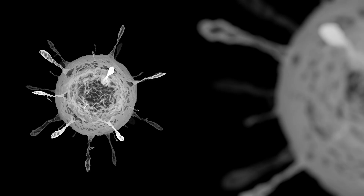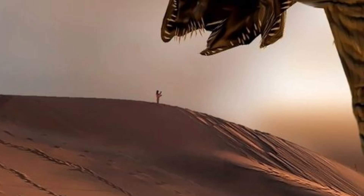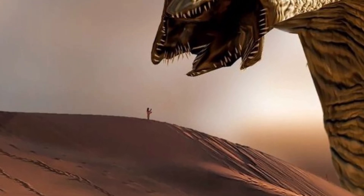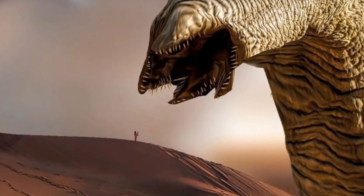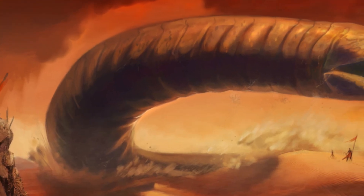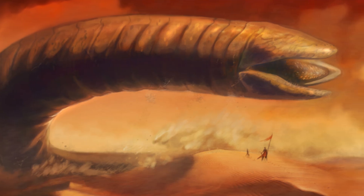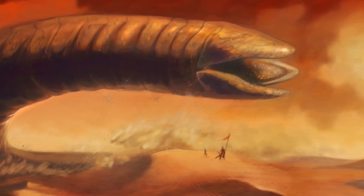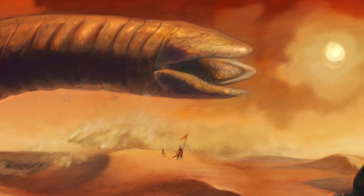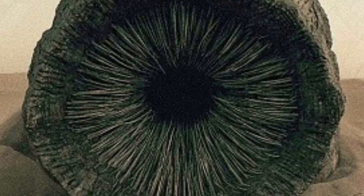The sandworms are critical to the formation of melange, or spice, the most valuable substance in the universe. Spice is produced as a by-product of the sandworm's metabolic processes, particularly involving the pre-spice mass — a volatile mixture that explodes to the surface and begins the transformation into the spice found across the desert. Spice grants heightened awareness and extended lifespan, and is crucial for space travel, as the Spacing Guild navigators use it to perceive safe paths through hyperspace. Without sandworms there is no spice, and without spice, the universe as known in Dune collapses.